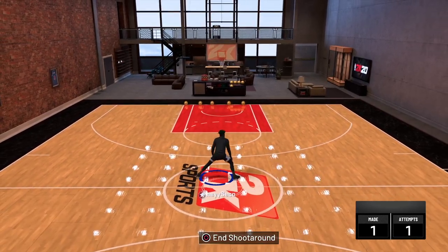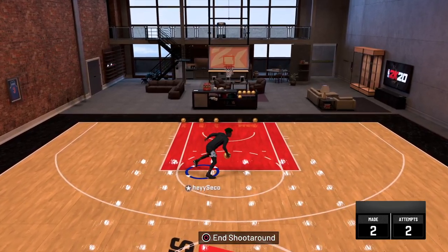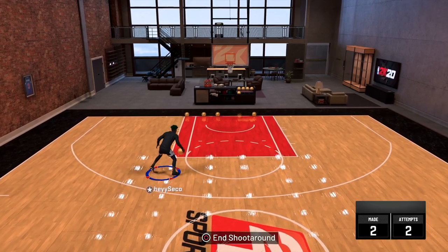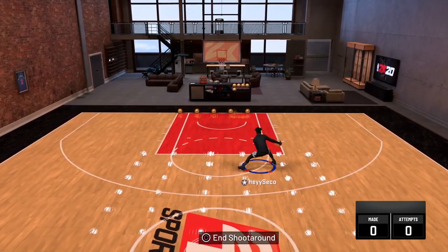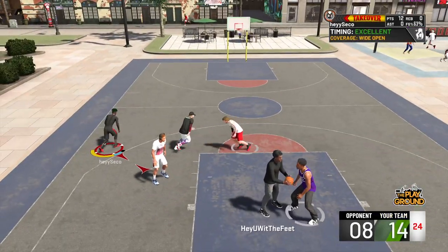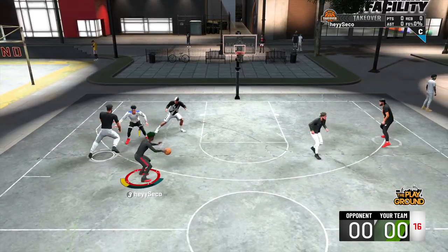If you already play 2K17 and know the momentum spam, all you need is the right size-up package — equip Pro 3, Pro 4, or Pro 6. You can't use the Kobe size-up or Pro 2 because their momentums are too slow. If all you care about is clips, pick Pro 3, 4, or 6. I'd pick Pro 4 personally — it has good between-the-legs and behind-the-back. Pro 6's moves are a bit slow, and Pro 3 has a fast momentum but a basic crossover.